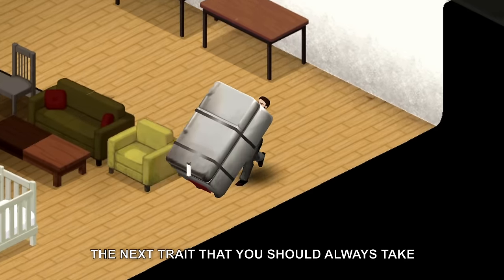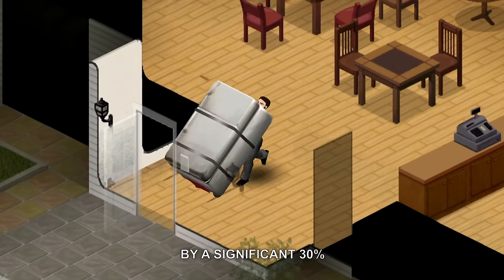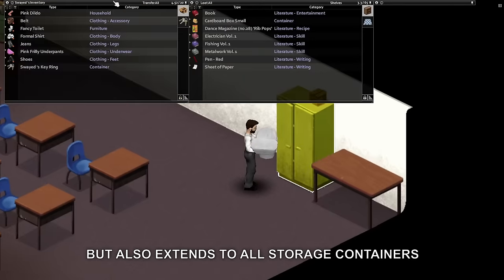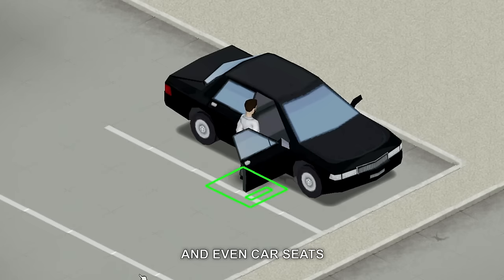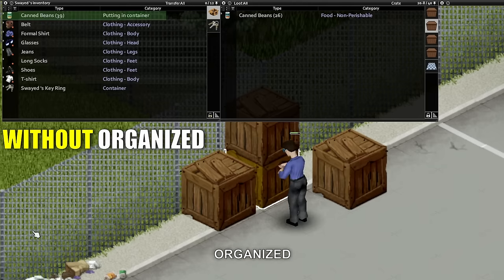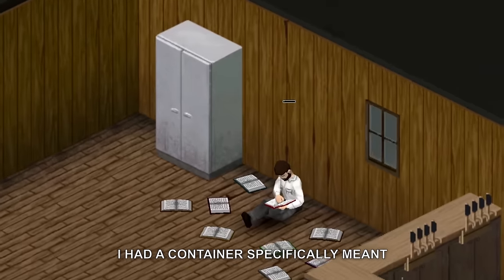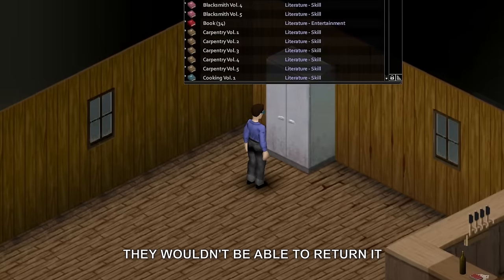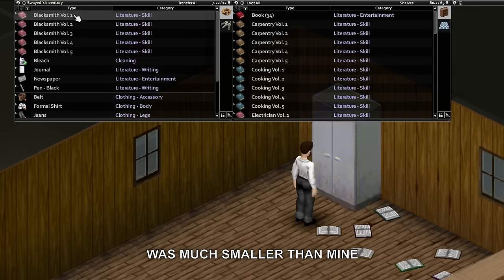The next trait that you should always take is Organised. This trait enhances your inventory capacity by a significant 30%. This storage boost applies not only to your personal carry capacity, but also extends to all storage containers, including bags, crates, and even car seats. This also means that you will be able to store more items in a container than a person without Organised. In one server I played on, I had a container specifically meant for storing skill books, and whenever a friend borrowed a book, they wouldn't be able to return it after finishing — because their inventory capacity for the container was much smaller than mine.